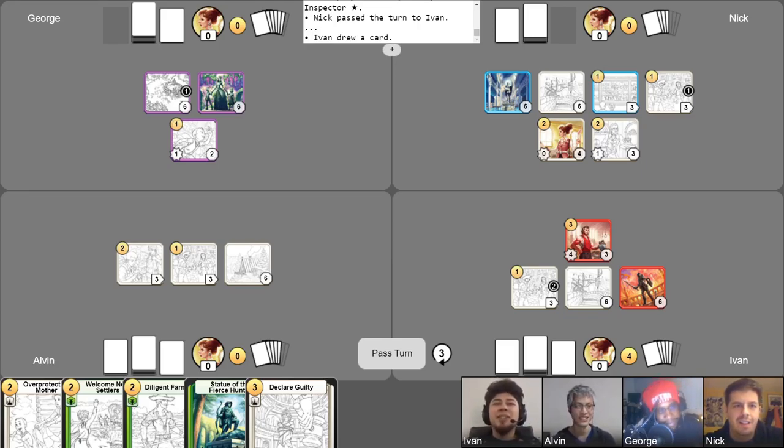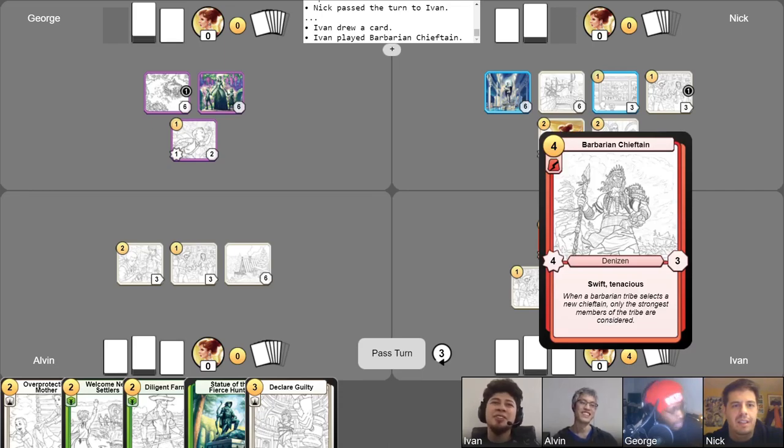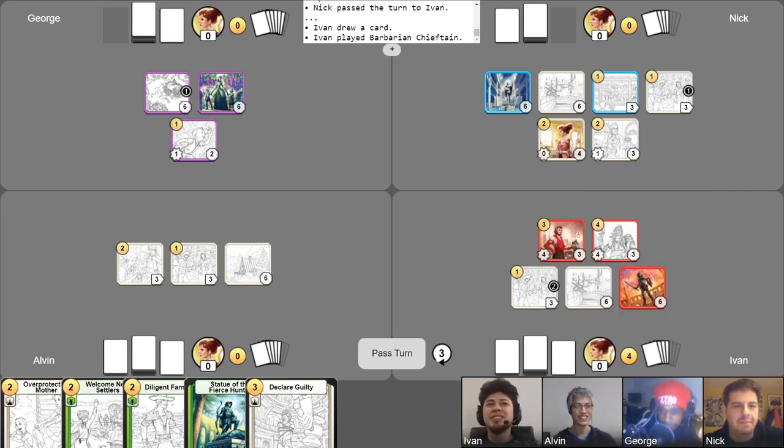I think I'll start off by playing Barbarian Chieftain. So if you thought there was already a lot of pressure on board, there's even more pressure on board. Is that a four-three? Is that two four-threes? That is indeed. Coming and swinging. He's beefy.